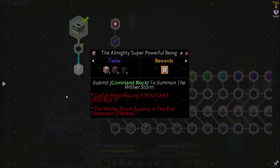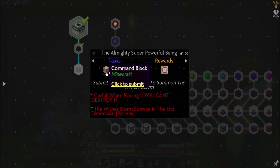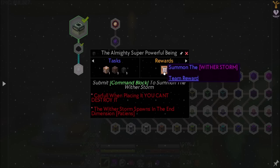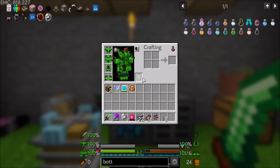Submit command block to summon the Witherstorm. I thought the Witherstorm is made with a command block in the center, but maybe that's not how it goes. It sounds like you need to submit the command block and it'll summon the Witherstorm. Careful when placing it — you can't destroy it, and the Witherstorm spawns in the End. So it sounds like we will get a reward which will summon the Witherstorm. Let's hold off on that — I'm not quite sure I'm ready to fight a Witherstorm.